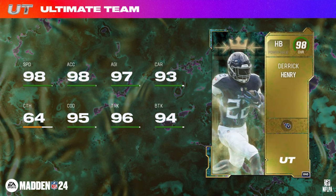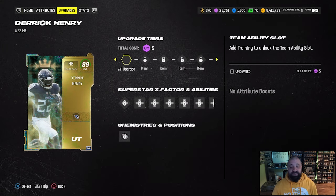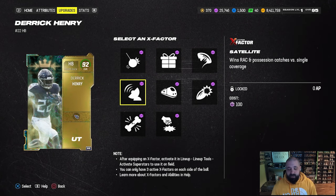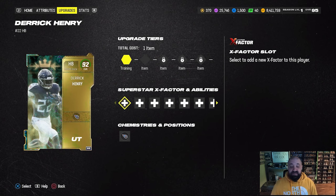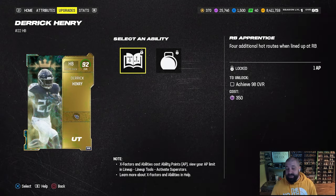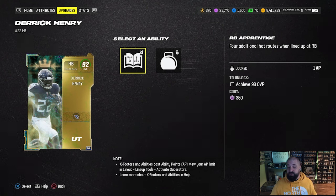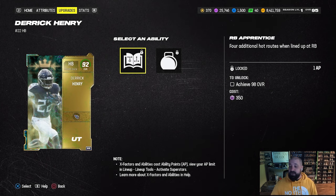One big question is whether Derrick Henry will get his X-Factor — the Angry Runs X-Factor that one of his earlier items got. The answer is no, which is a bit of a disappointment. With all these season five field pass cards, they're going to get access to discounted abilities. EA changed this though — in prior cards you could access discounted abilities right away without even fully upgrading the card.